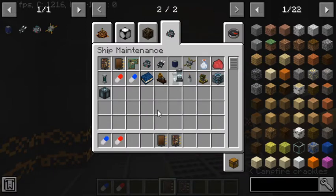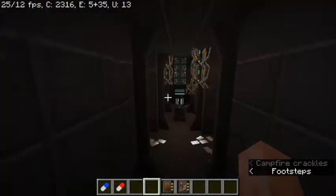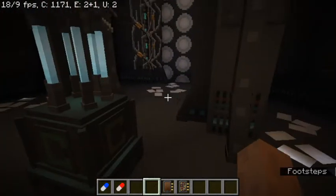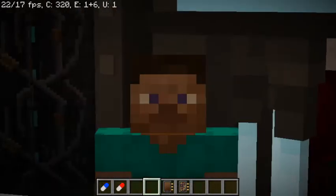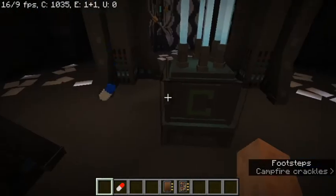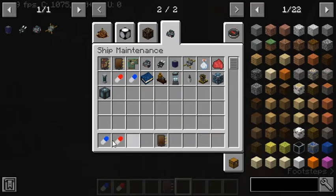The TARDIS engines spawn on the bottom of the TARDIS. They were in the last update but didn't really have a feature. Now they have different compartments — I'll show them at the end of the video, because entering the TARDIS usually causes a crash. The anti-depressant pill makes the TARDIS depressed; the depressed pill makes it happy.